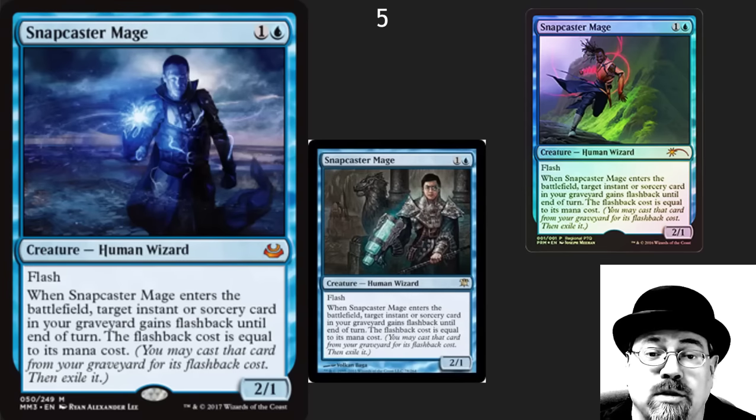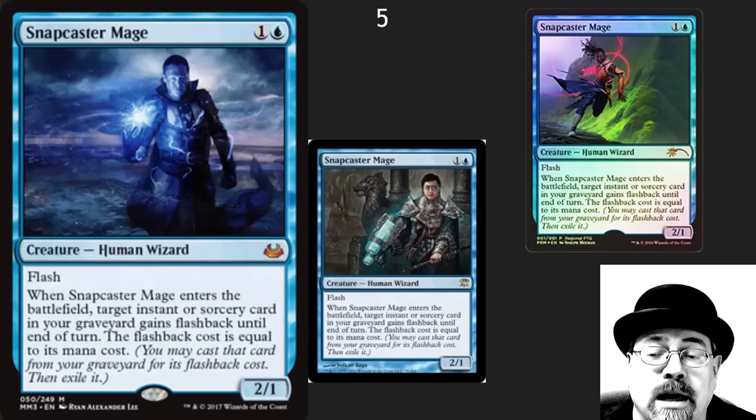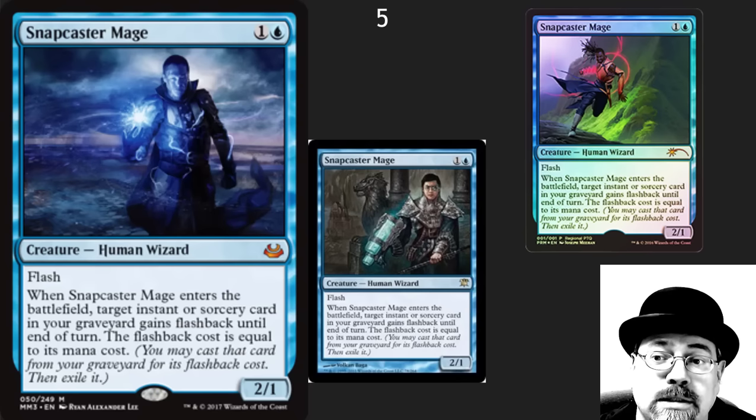Number five here: Snapcaster Mage. One of the best blue cards ever printed. I play this guy in pretty much every format — just incredible. The new artwork looks amazing, and I look forward to seeing it in foil. It could be a stunning foil. Which of the Snapcaster artworks is your favorite?